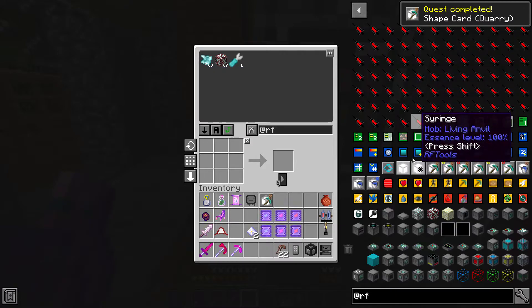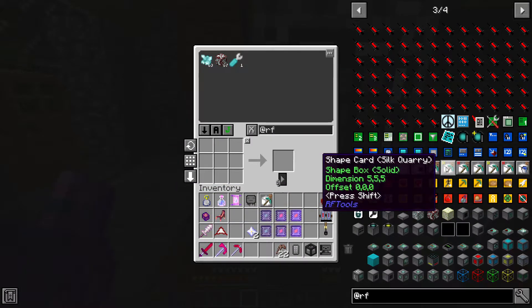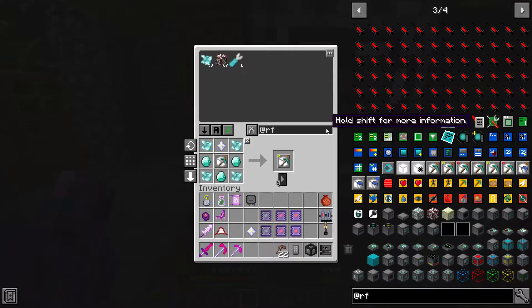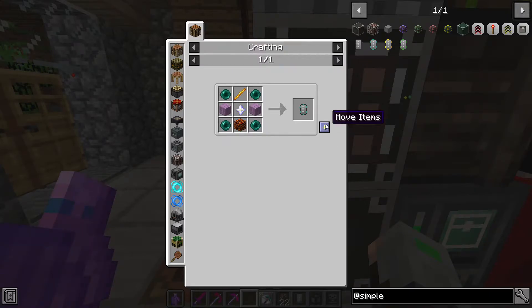RF Tools clearing — silk quarry, silk is better I guess. There we go. I also need to make the simple storage network. Nice.